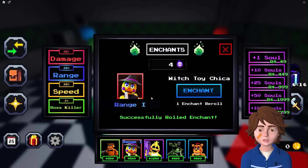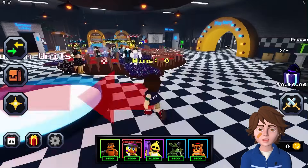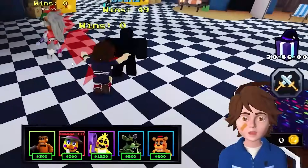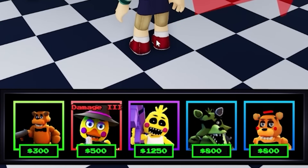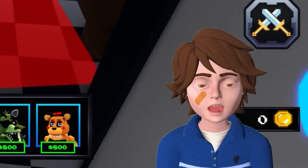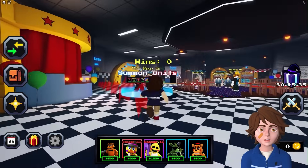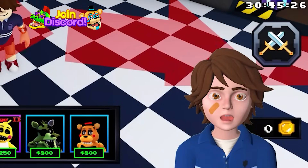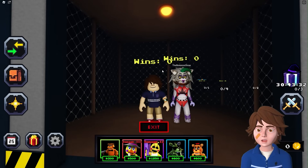Enchanting the Witch Toy Chica - it seems to cycle through upgrades like Range 1, Range 2, and then Damage 3, which is going to be incredible. Adding a second soul to the Epic Toy Chica for Damage 2 as well. With units equipped, heading into the elevator to start a game.